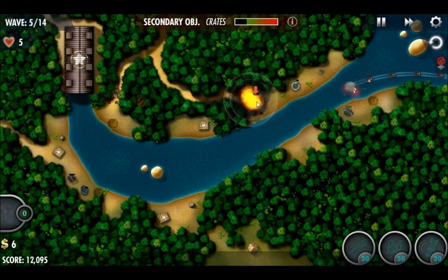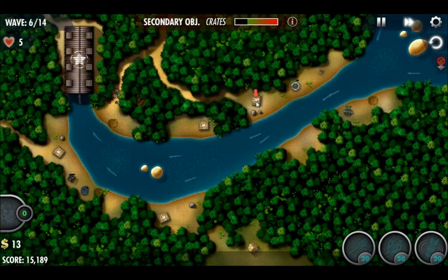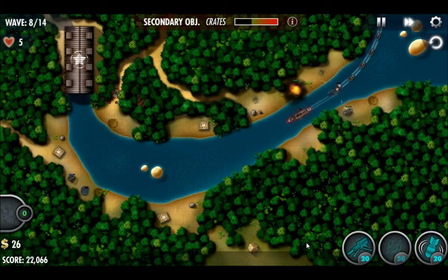Drop this bomb, hit both the enemies and the crate itself, and then have that turret work the crate over. We might need to pull it off of targeting that. Use our next bomb to break the crate open. We're focusing on crates first because we need the money as much as possible in this mission.